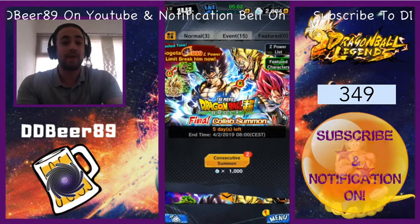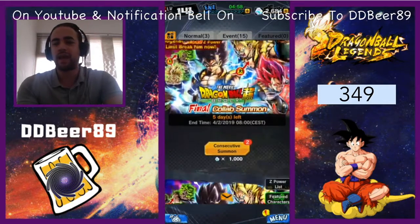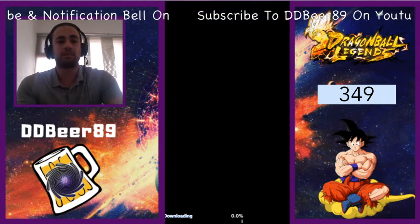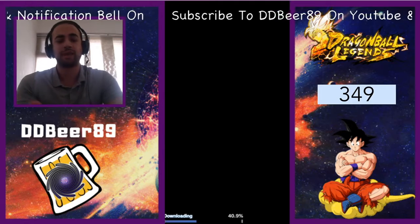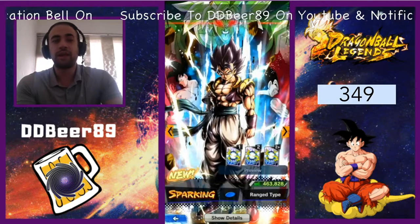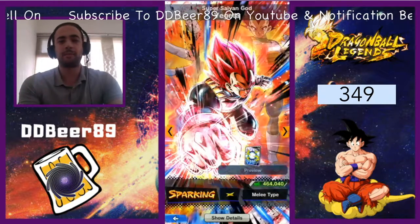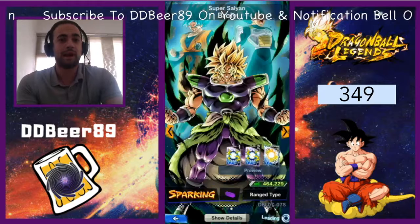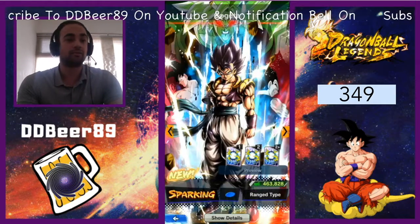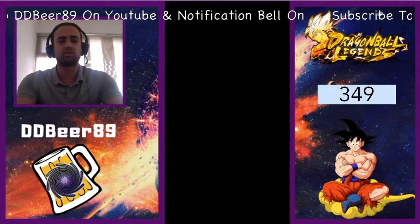We are gonna try this banner. As you can see, we have two banners to deal with today — the final collaboration, so the Broly final collaboration summons, and then we have our single summon. I'm gonna be able to hit up two multi summons on the 999 Z Power challenge banner, and then I'm going to try single summons which are 100 chronos a pop.